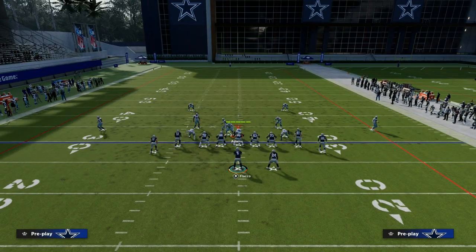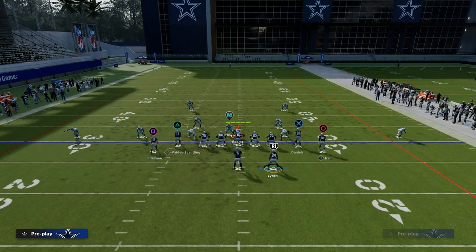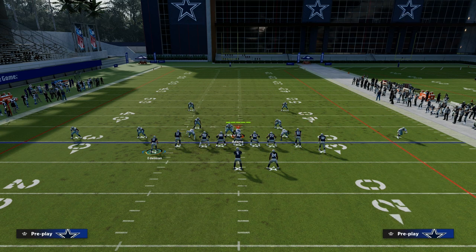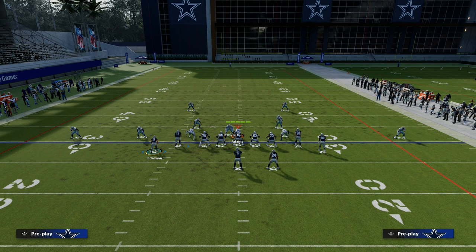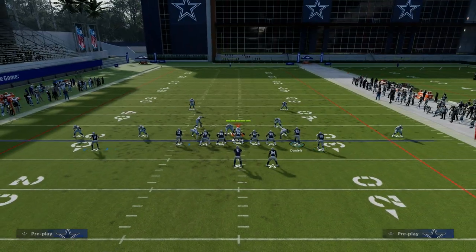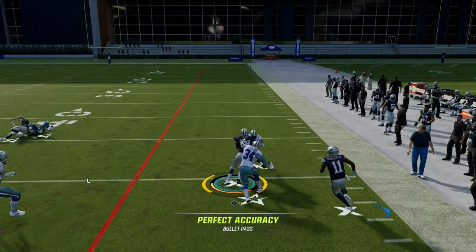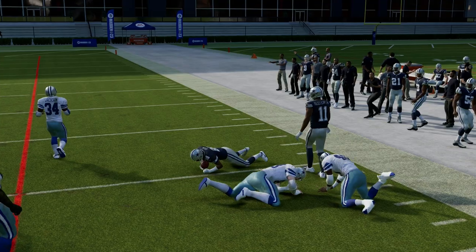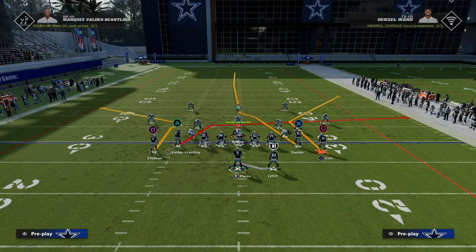What about a baseline press cover four? This is why we want to utilize the fade route. It's also really important that when you want to run a flood concept, you run it to the short side of the field if you are running it out of a compression set. You can just AG catch this in zone against cover four, and that's baseline press cover four — which is the best version, in my opinion, for stopping flood concepts.